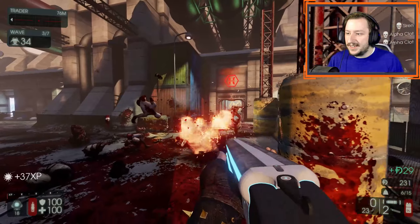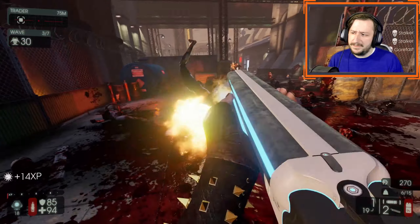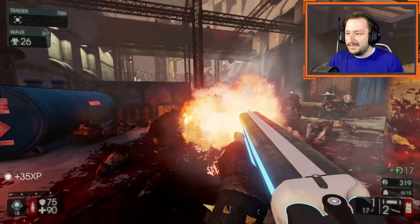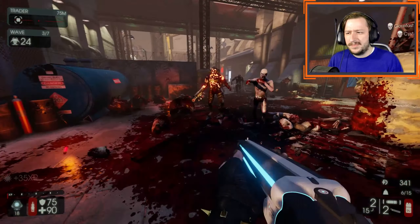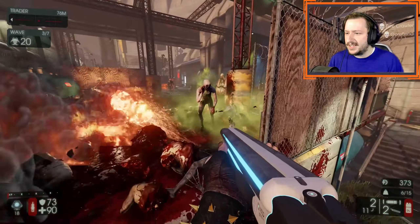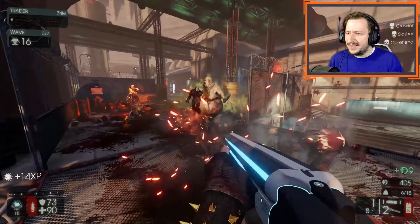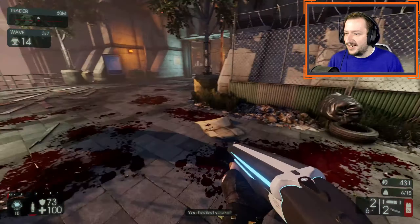If you take this on Support, you actually have a better way of killing Flesh Pounds. Support can kill Flesh Pounds with their own weapons and with the double barrel too — it's not like that's super difficult to do. With Demo, you can sometimes struggle with Scrakes. Scrakes are generally resistant to explosives, and most of your weapons aren't incredibly great at killing them. Though they're actually quite good — you can still do it pretty easily.